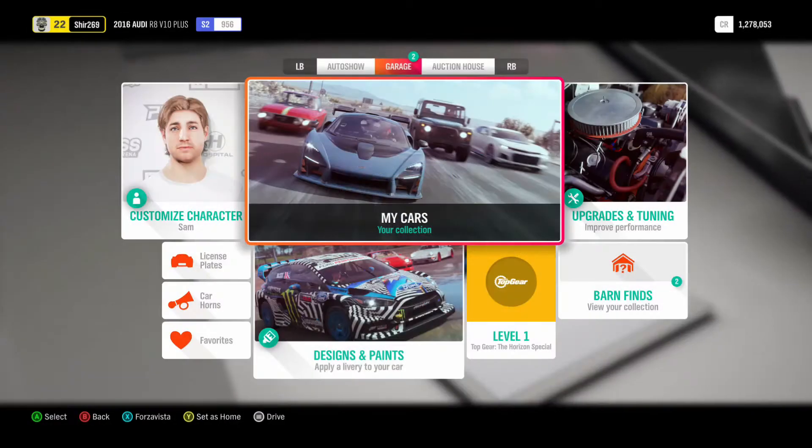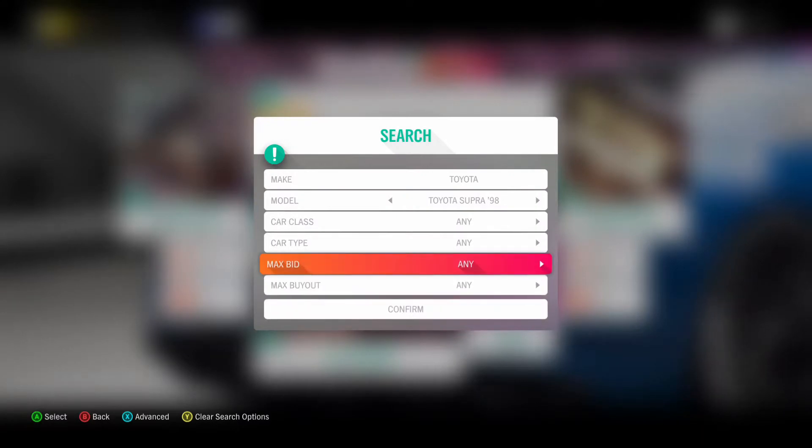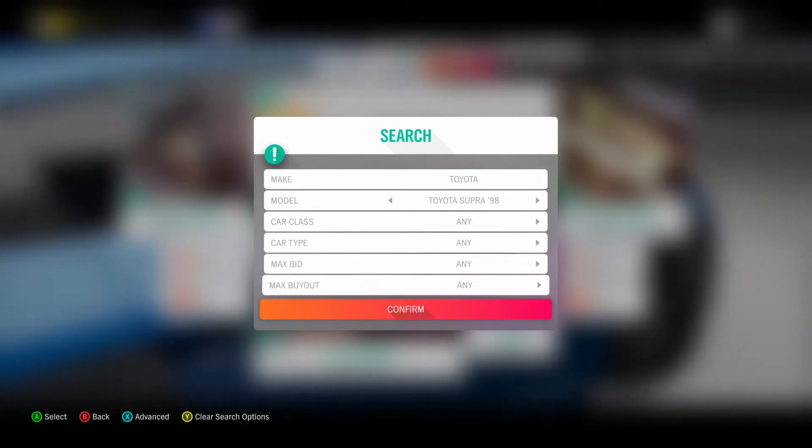What's up guys, it's your Porsche here from Portabros. Today we're playing some Forza Horizon 4. I just wanted to have a look at the 1JZ/2JZ Toyota Supra, tune it up and see how much power we can get out of it.